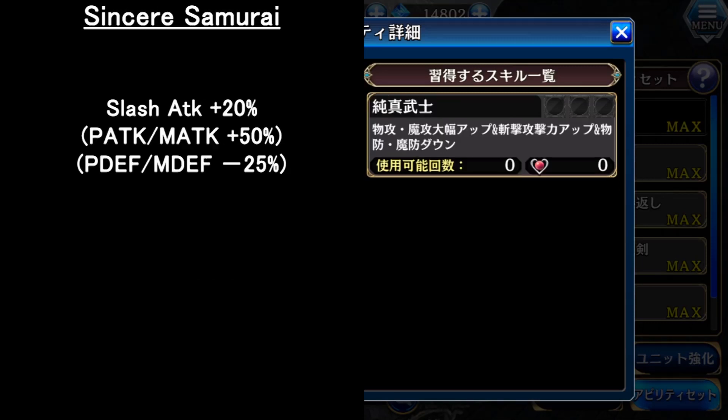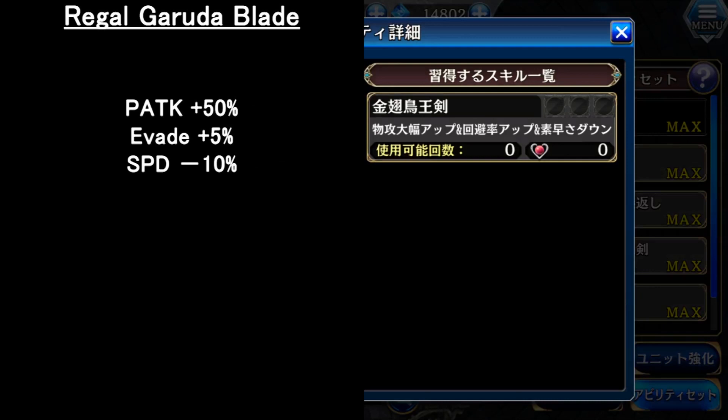For the passive, when you master her second gate, you only add the slash attack up to Azura. The rest is the same — it increases physical attack and magic attack a lot, and reduces physical defense and magic defense. So this is compulsory to equip for her passive. The second passive greatly increases physical attack and also increases some evasion, but reduces her speed. These two passives will be the best for her.